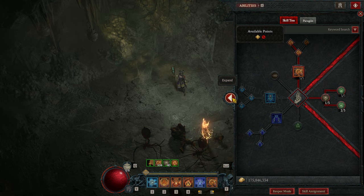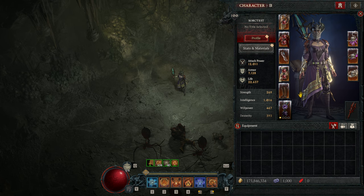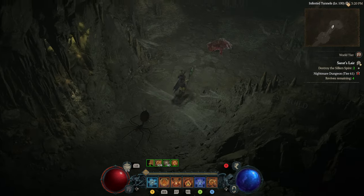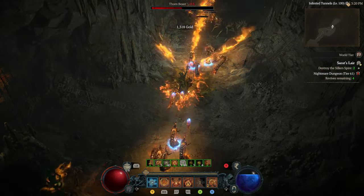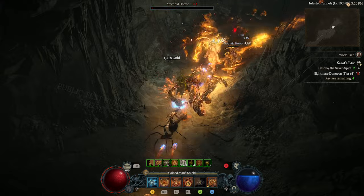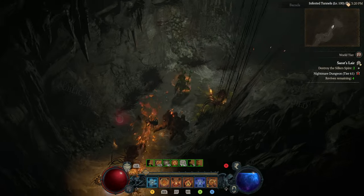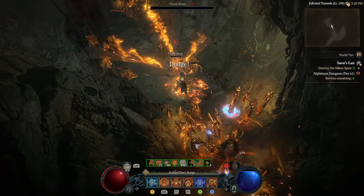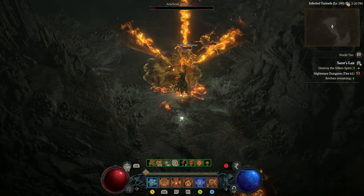I guess that's it, and I've already talked for about eight minutes explaining the build — and we don't even have the seasonal mechanic yet. Let's go into some gameplay. We are in a Tier 61 Nightmare Dungeon, which is not the highest, but again, the gear is very unoptimized. I believe this build has a lot of potential if you optimize it, but for now it's just very satisfying to really be a triple Flamethrower and burn everything.